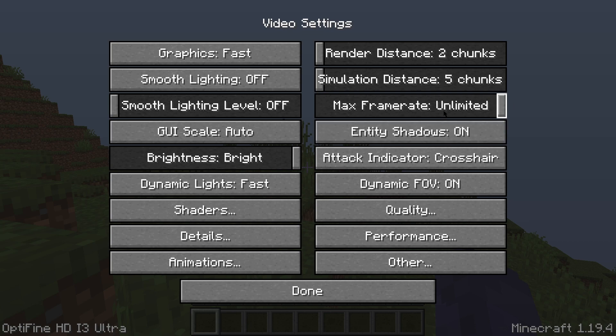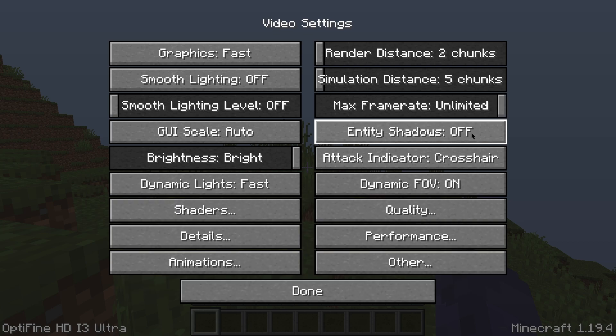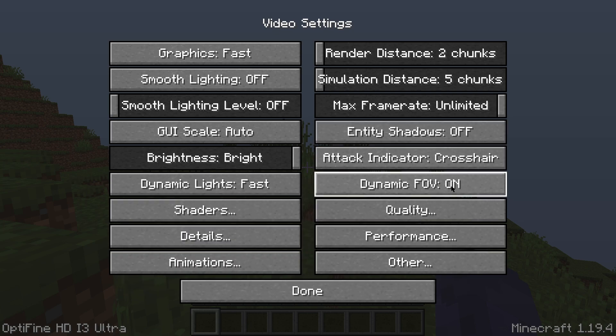Once you have that set up, go ahead and move down to Entity Shadow and turn that Off. Where it says Attack Indicator as Crosshair, you can leave it as it is — that doesn't affect FPS. Dynamic FOV we're actually going to leave On. Then from there, go ahead and click on Quality.